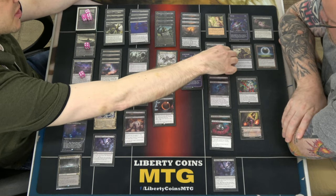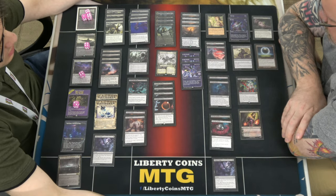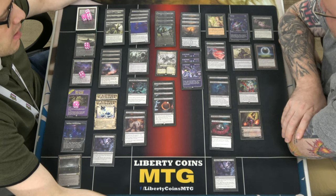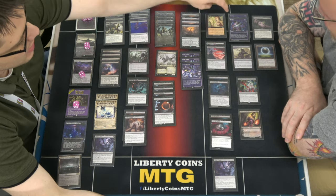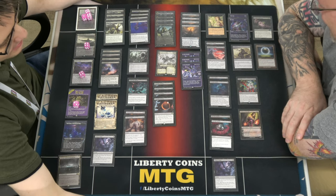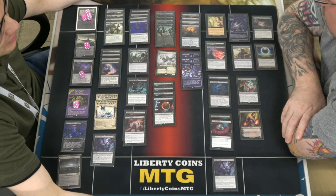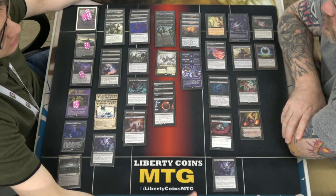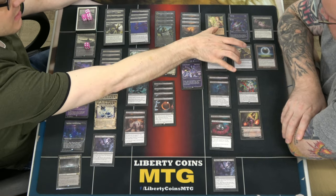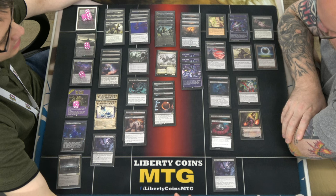Two Bloodchief's Thirst — it's creature removal for aggro or Planeswalker removal for control. One Duress for control matchups. Two Blot Outs — that's been in there since Koma days, but it's also just good against Vain Ripper or Dream Trawler. Go Blank is kind of the whole package there, and it's also good against Phoenix decks and any deck that uses their graveyard.